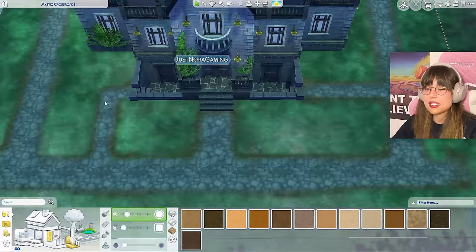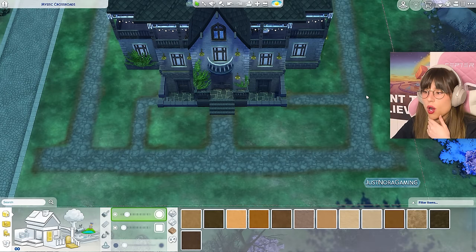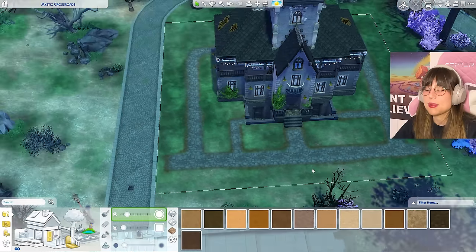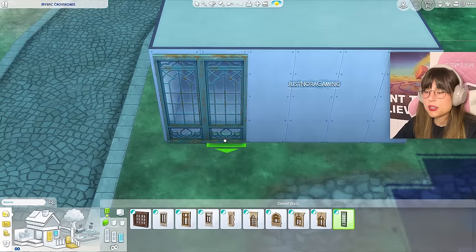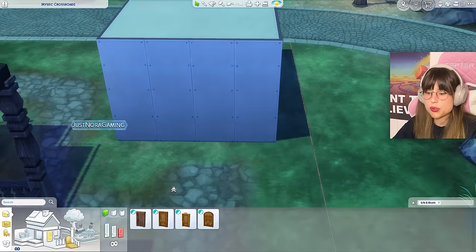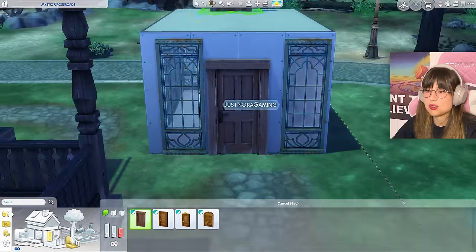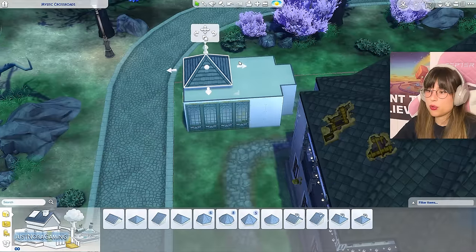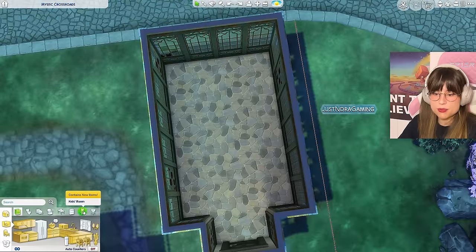I've tried to make a little pathway — it's not symmetrical but I'm testing both options to see what works. Now let's start with the greenhouse right here — I'll make a little box and put on the new greenhouse windows. They didn't give us a door that matches, so I'll make a little part that goes out and put the door there. For the roof I'll go with greenhouse tiles — boom, greenhouse!